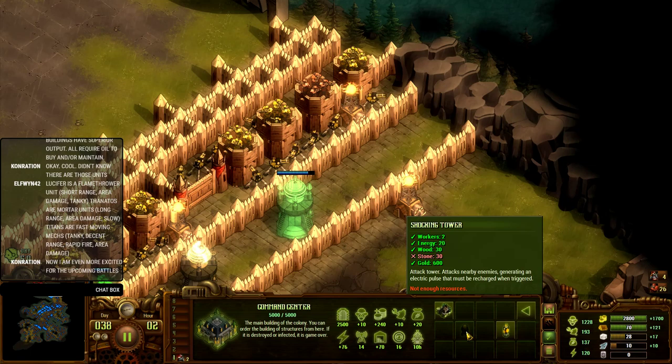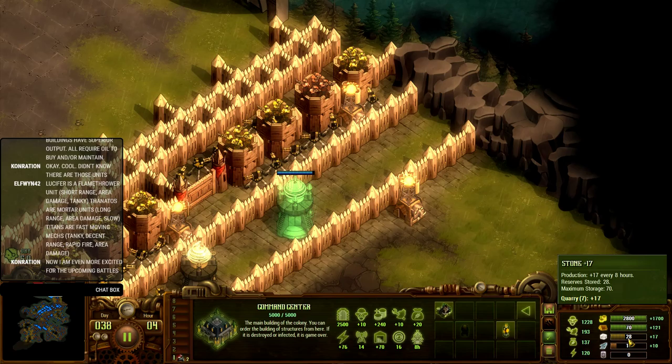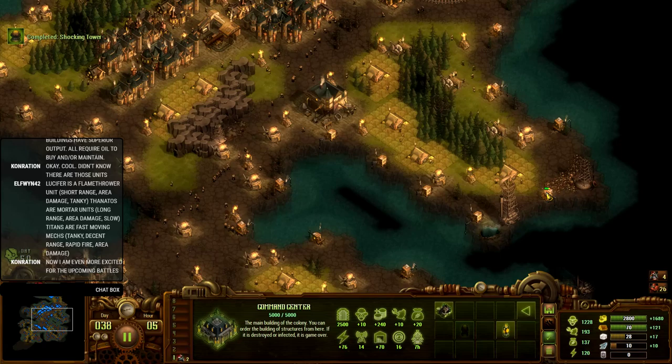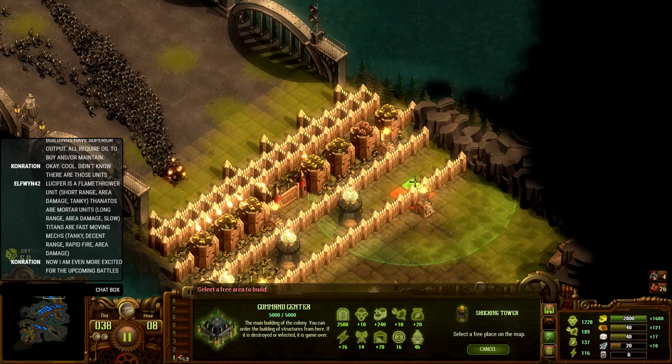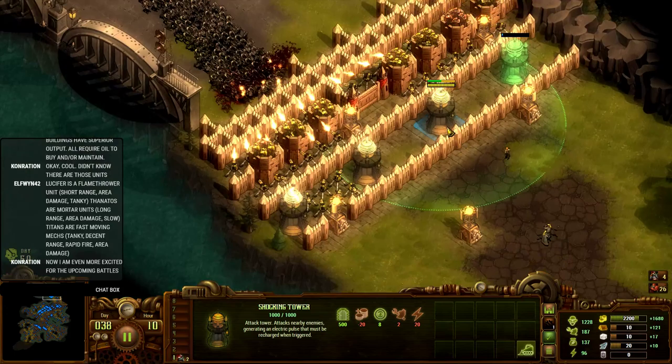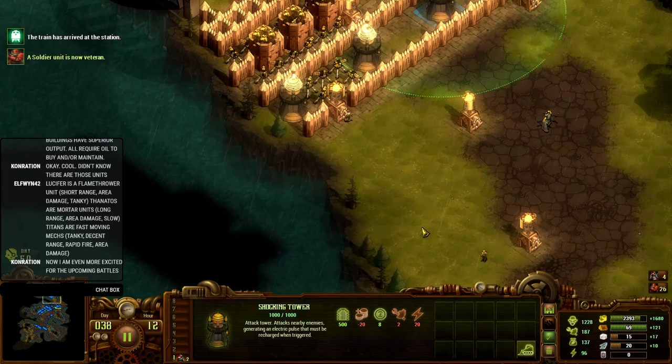Just two more stone — I have three quarries going, so it should be any second now. I have a quarry to pull down over here — that's another 7. Unfortunately you cannot pause shock towers, so you cannot turn them off when the enemy's not around. That would be really handy because they are taking up already 80 power, which is currently not really power that I need to waste. But I have enough — it would just be nice to have it.